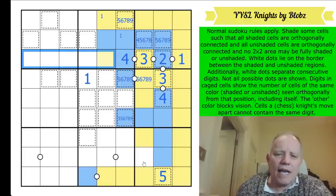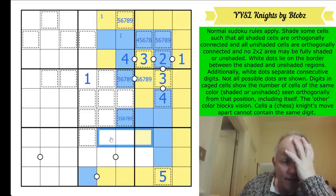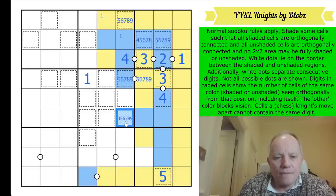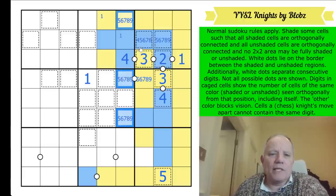Can blue come here? It can, but it couldn't go up here because that would cut off this yellow cell. So if blue goes there, this is yellow and comes out here. Now if this was a three, this would be blue and surrounded by yellow - that won't work because then blue has to escape through a wall. So that's not three. Now we've got three cells that are at least five in this column.